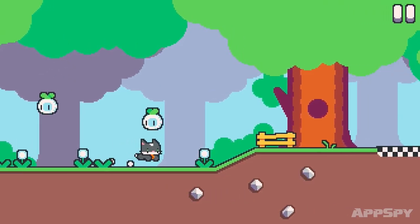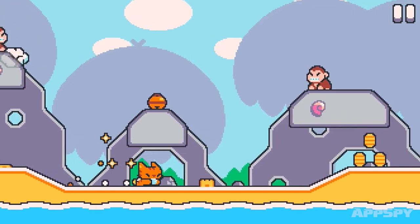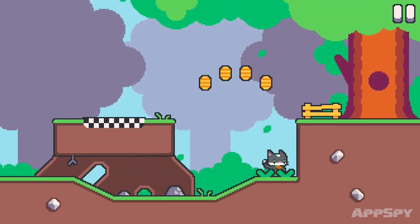Not the felines in Super Cat Tales though. These moggies are filled with energy and purpose and presumably fish. The objective of Super Cat Tales is pretty clear: you need to move from the left of the screen to the right, dodging enemies, picking up items, and finally making it to the end of the level.